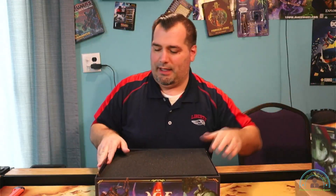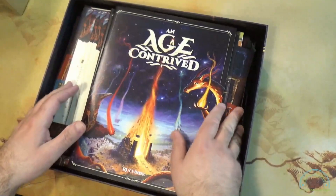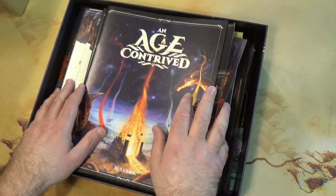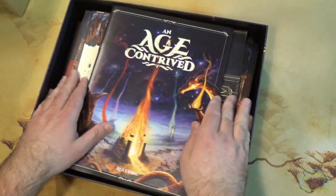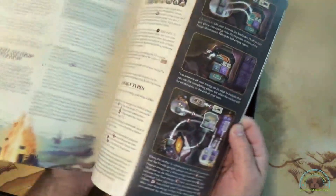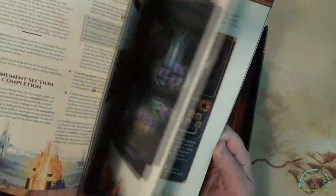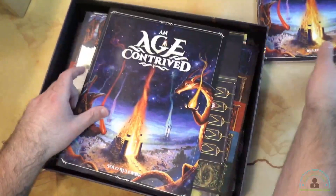Ooh, look at that — it put foam in it. So let's switch to the other camera. So there's that foam piece. There's the rule book. I'm not liking how much free space is in this box — I like it when everything is snug in there. So we have the Age Contrived rule book, very simple-looking. Nice. We have a solo rule book.